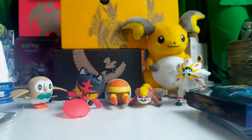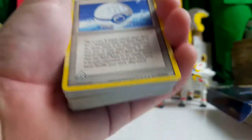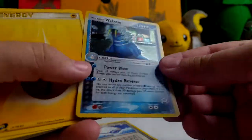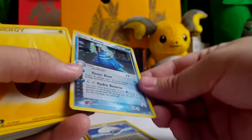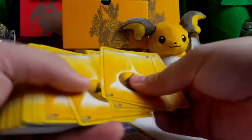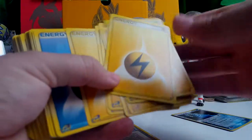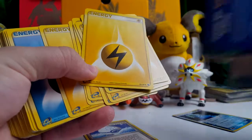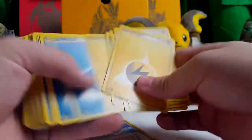Holy crap. Okay, let's see what's in here. I have some idea because the picture's online, but I don't have a full idea. So let me just go through these real quick. We got a Walrein holo. I'll put everything good aside and recap at the end. That's probably the deck holo that comes in the deck. Is it on the back? Well, it shows a Kyogre. Now I'm confused.